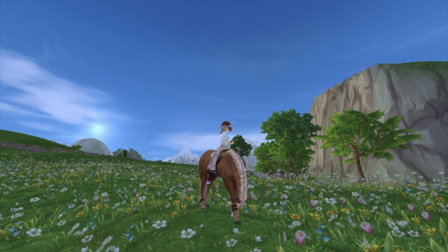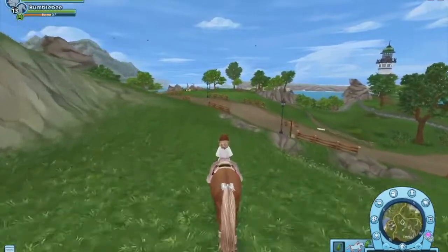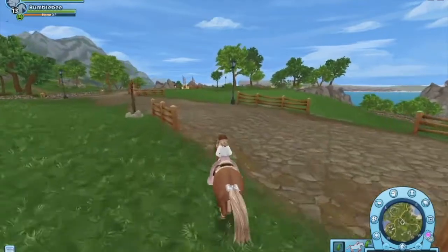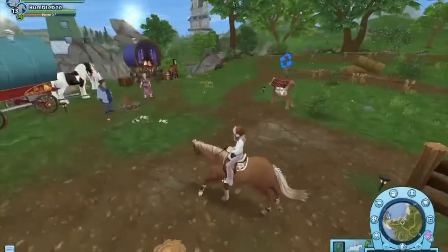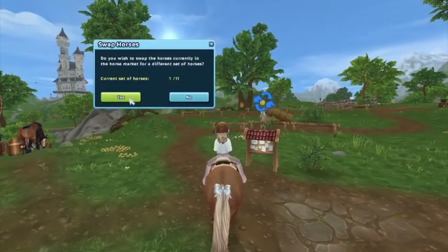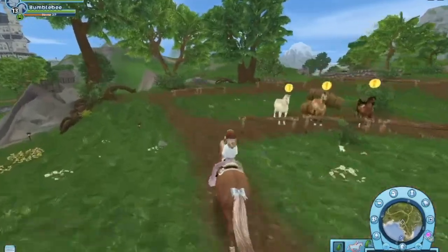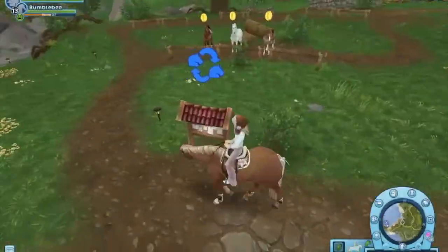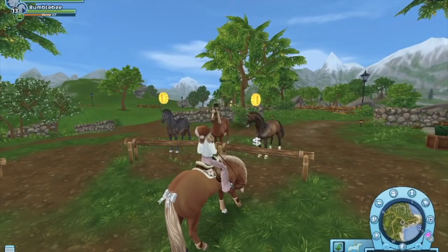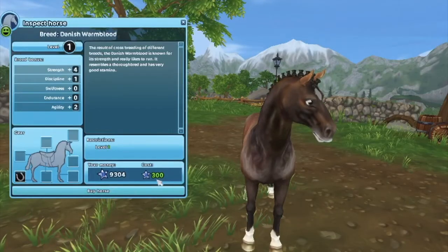I hope you guys enjoy. So the horse we're going to buy is in Moorland at the horse market — I think it's called the horse market. I really don't remember which page it's on but it's not on the first, so I just need to find the horse. Okay, so this is the horse I'm going to buy — it's the cheapest horse in Star Stable.